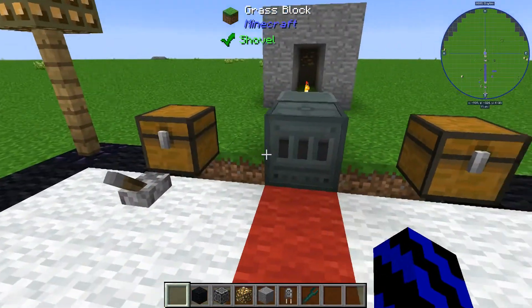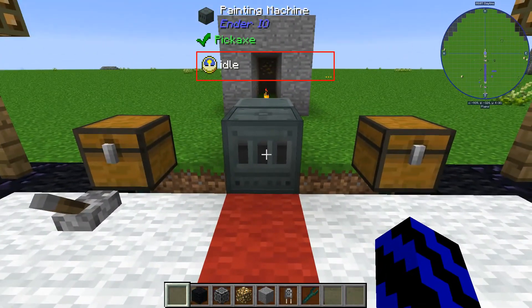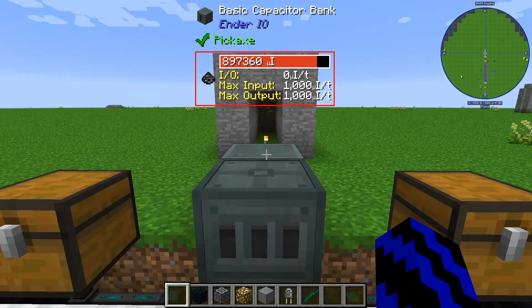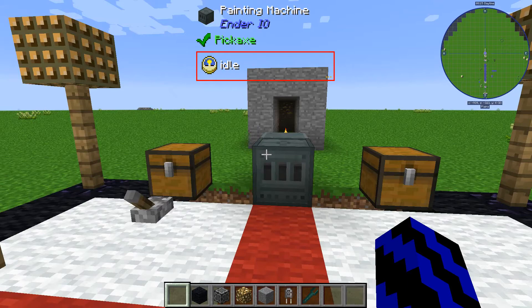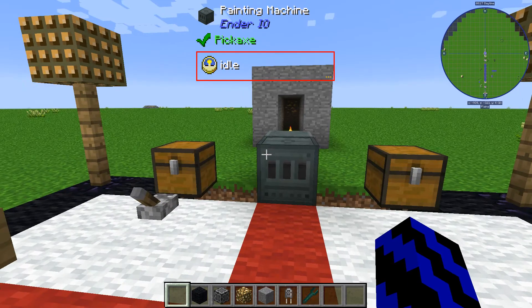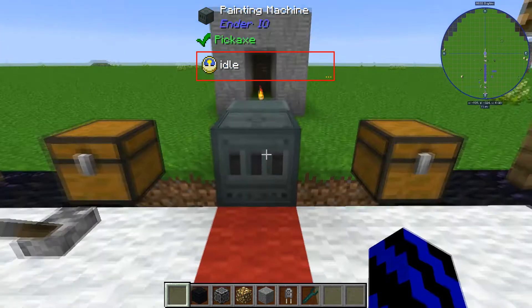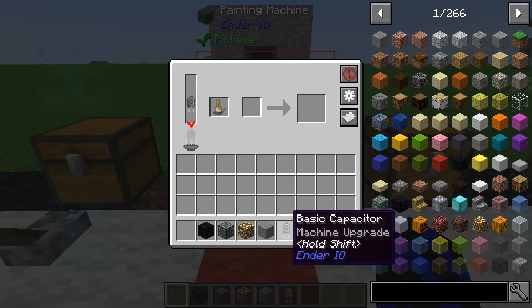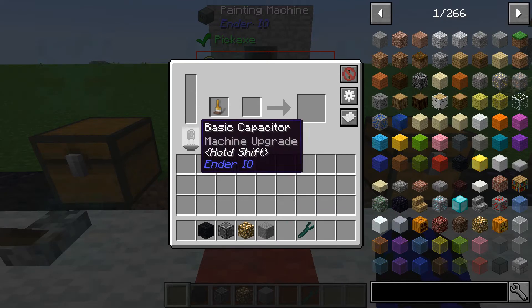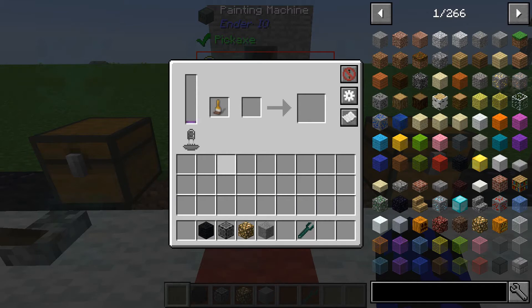What you want to do first is place the painting machine down and make sure you provide it with power. So if you're tired of having your base look messy from having wires running left, right, and center, here's a cool way you can fix it. Go into the painting machine and make sure you provide it with a basic capacitor, or any capacitor, and it will chug away and fill out.